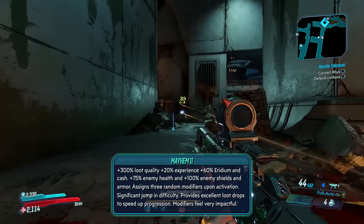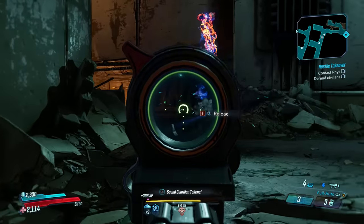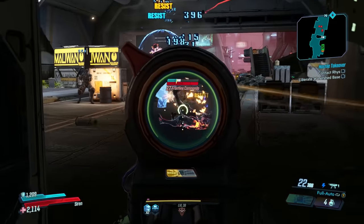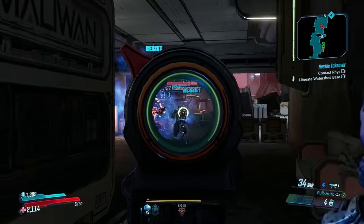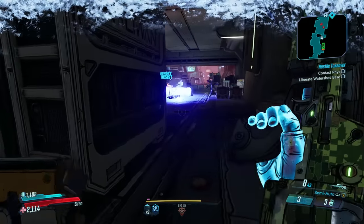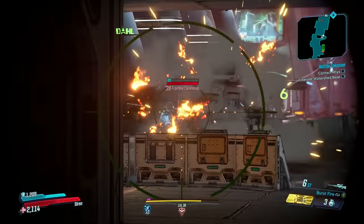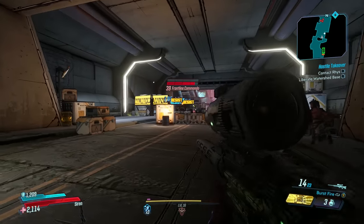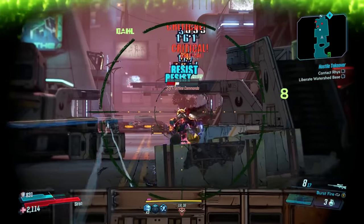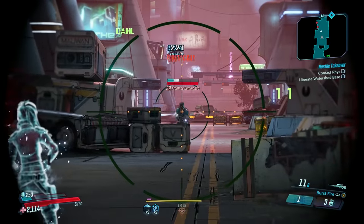Let's dive into Mayhem 2. Very similar experience, just harder. You get 300% better loot quality — every single badass you kill is going to drop a really good upgrade. The experience gain is 20%, and iridium and cash gains are now 60% better. But your enemies are a lot tougher: their health is 75% higher than normal, and their shields and armor are 100% — double what they are in normal mode. You're going to have three Mayhem modifiers, and these are killer.